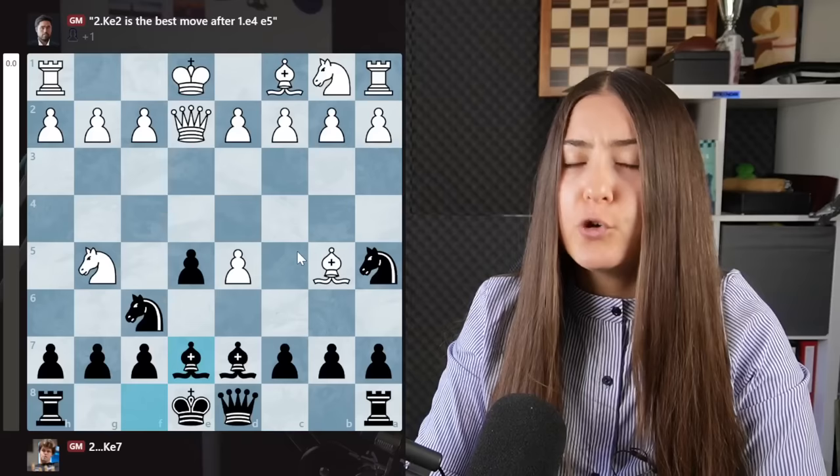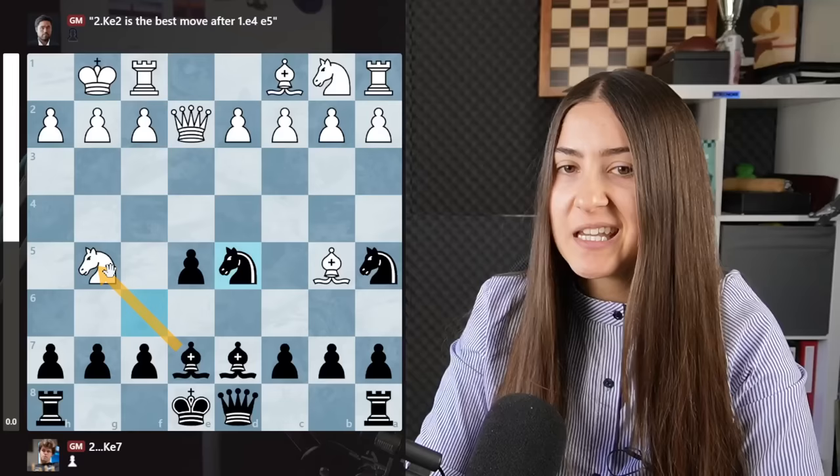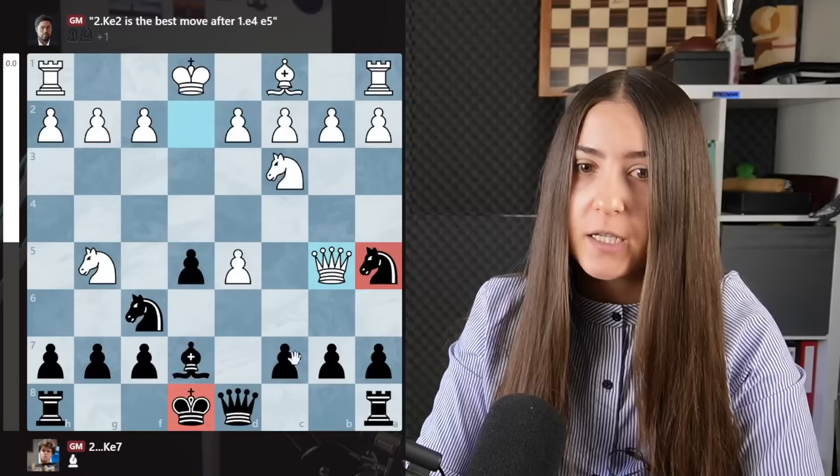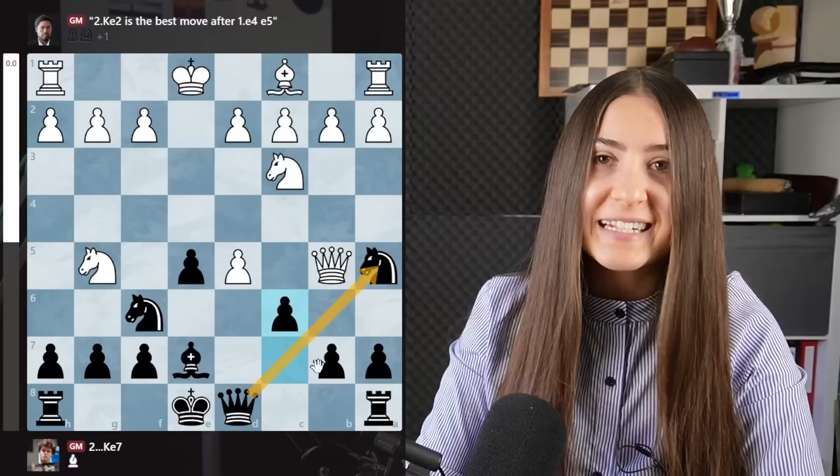Two more moves to know. If your opponent goes short castle, you simply take the pawn attacking the knight. If they go with the knight protecting the pawn, you go for a second pawn sacrifice — you take, queen takes giving a check. It seems like you lost a piece, but you have the move c6. After pawn takes, you take with the knight protecting the pawn, you let the other pawn go. Now you're two pawns down, but the queen can be lost really badly.